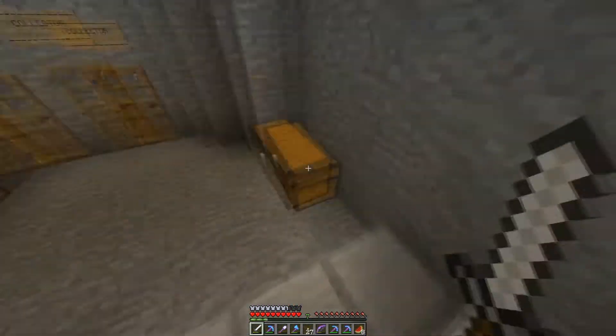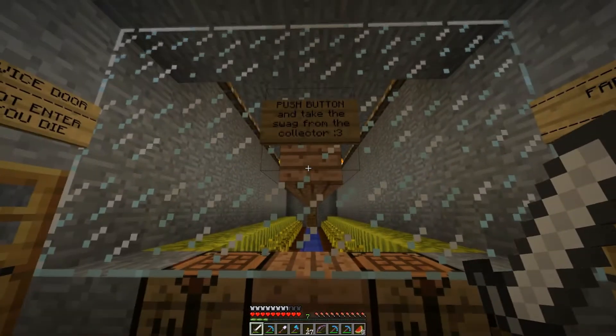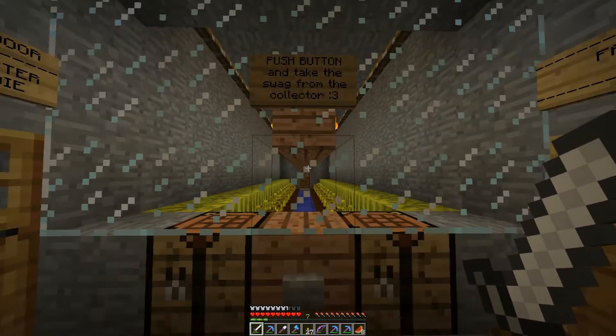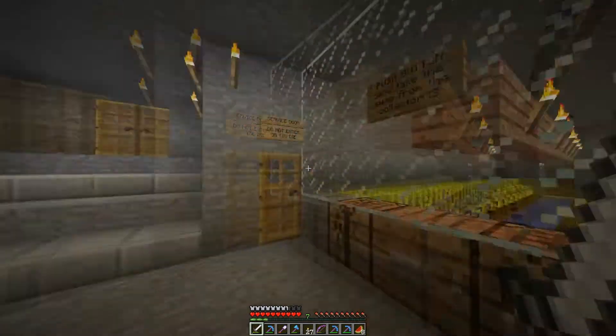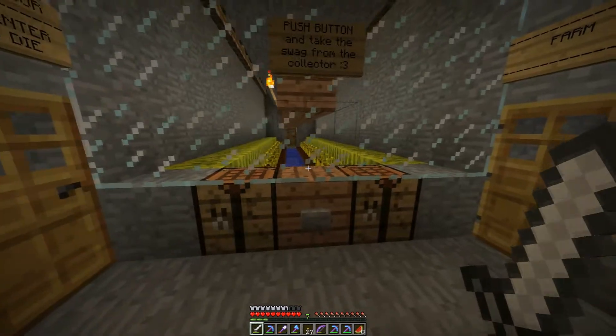Here is just some chest with swag, nothing interesting, and here is the button. You push the button and take the swag from the collector. So here's the entrance to the farm, the collector and service door — do not go there, it's for restricted personnel only.